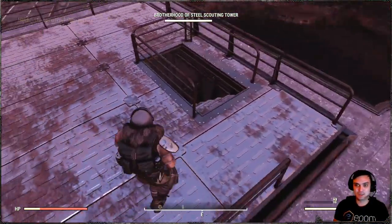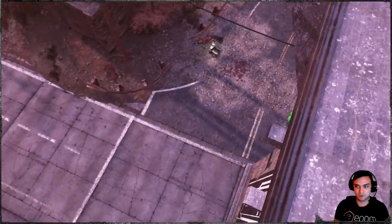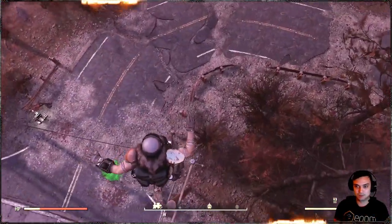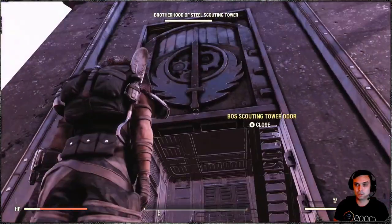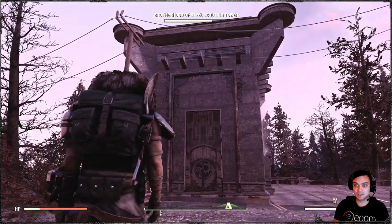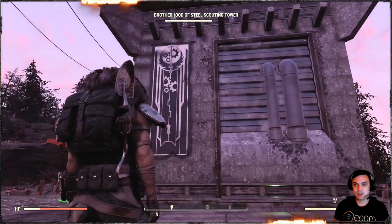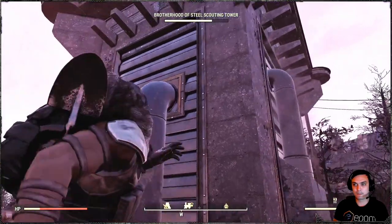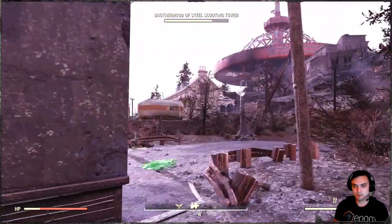The tower itself is huge. Let me show you from the front — that's how big it is. You can open and shut the door. I really like it. This is how it looks from the side, from the back, and from the other side. So it is a huge building and I like it.